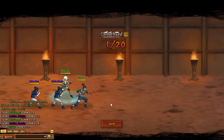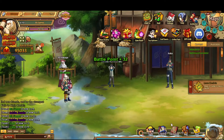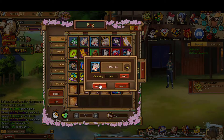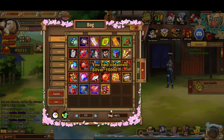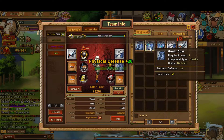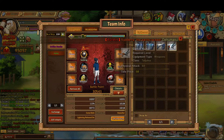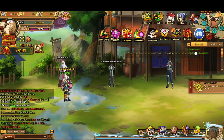Now the power levels are just through the roof. I'm gonna use up some more items because I need to conserve bag space. I'm saving my experience potions and experience scrolls for Madara and Guy.